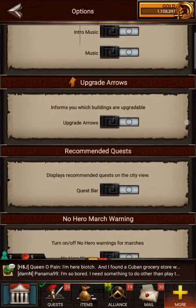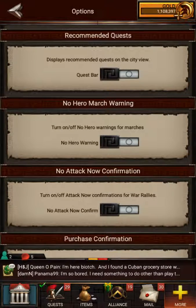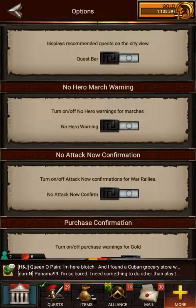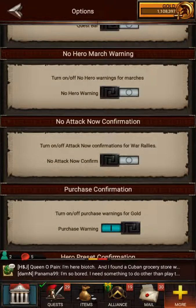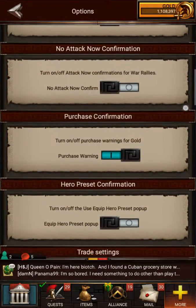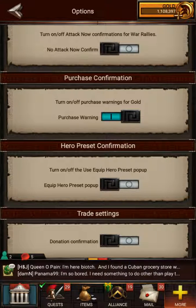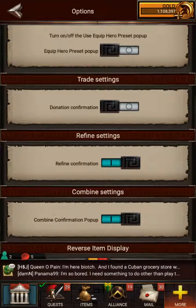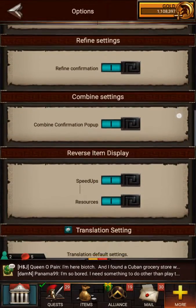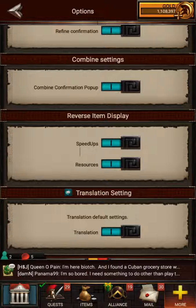I'm going to cover a couple of things in the Options menu. You can turn off upgrade arrows, recommended quests, and you can turn off the no-hero march warning — so if you just want to send your troops without getting a confirmation every time because you're not sending your hero. The hero preset confirmation is annoying as well. If you're getting hit and you want to switch to a core or defensive preset, you don't want to be prompted every time. Right here is Reverse Item Display.